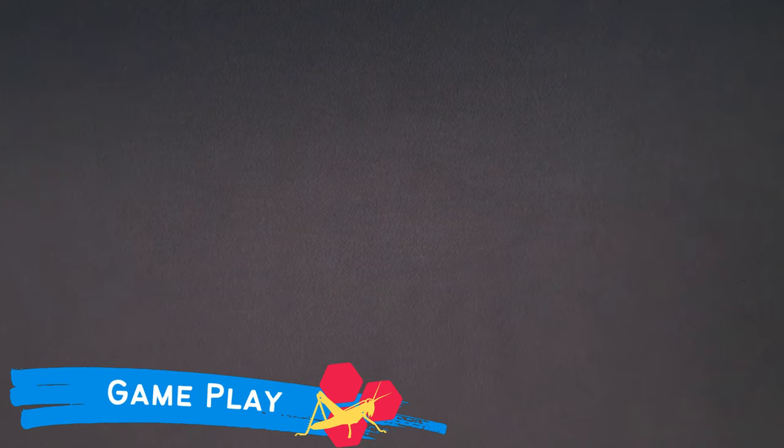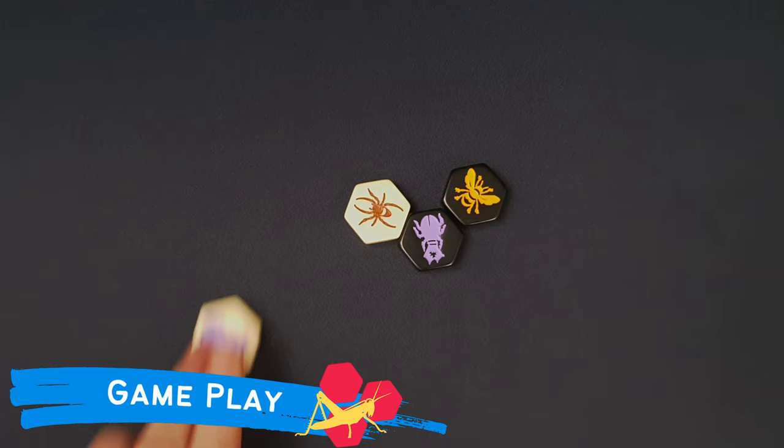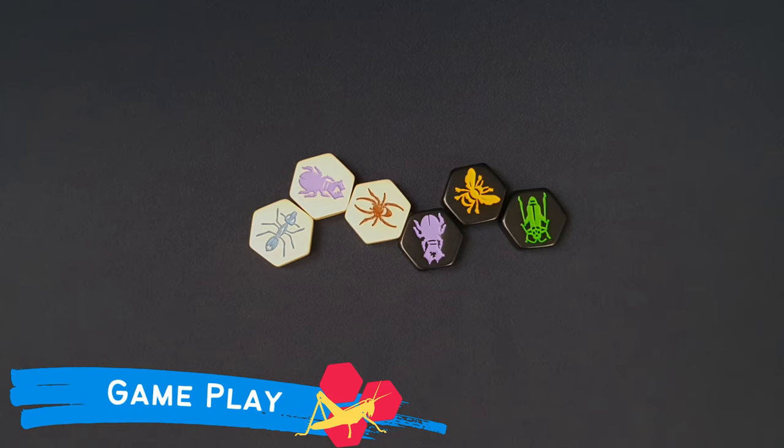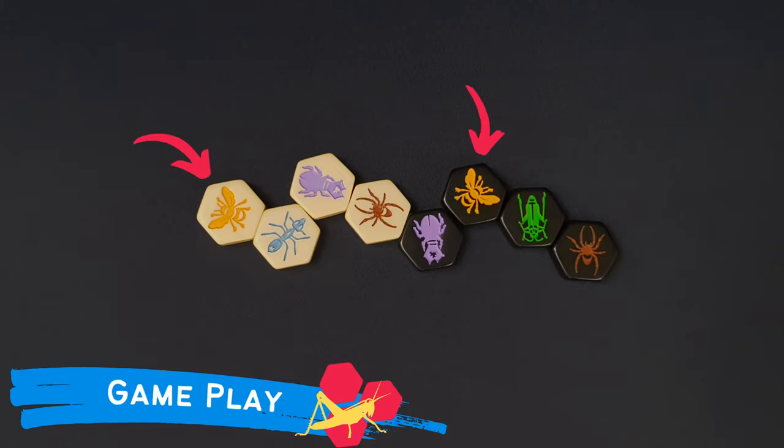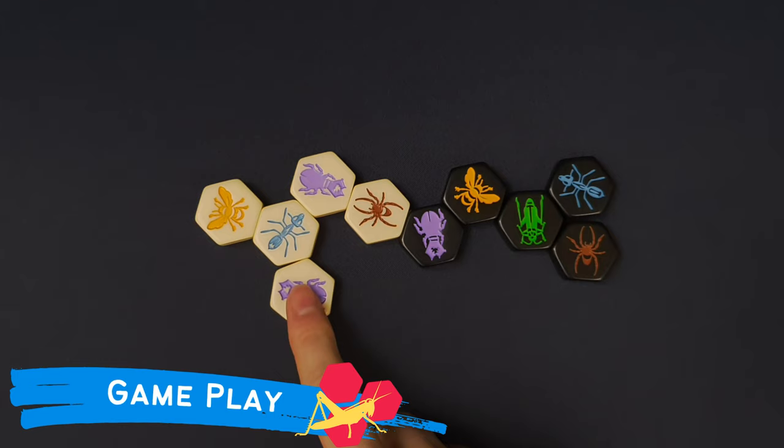Now let's focus on the normal development of the game. The starting player must place one of their tiles in the center of the playing surface. The opponent will perform the same action by putting one of their insects linked to one of the six sides of the tile already played. From now on, players can perform one of the following actions during their turn: place a new tile or move one of those already in the hive. However, players won't be able to move their insects until their queen bee has been placed in the hive. This must happen within the first four turns of the game. When placing a new tile, bear in mind that it cannot touch any of your opponent's tiles.